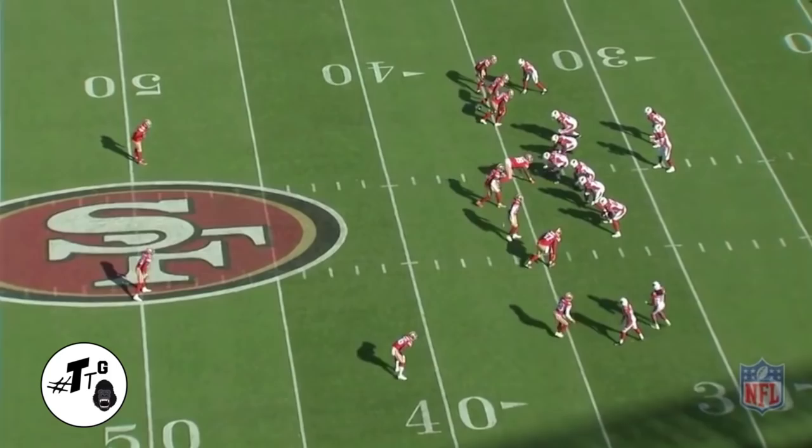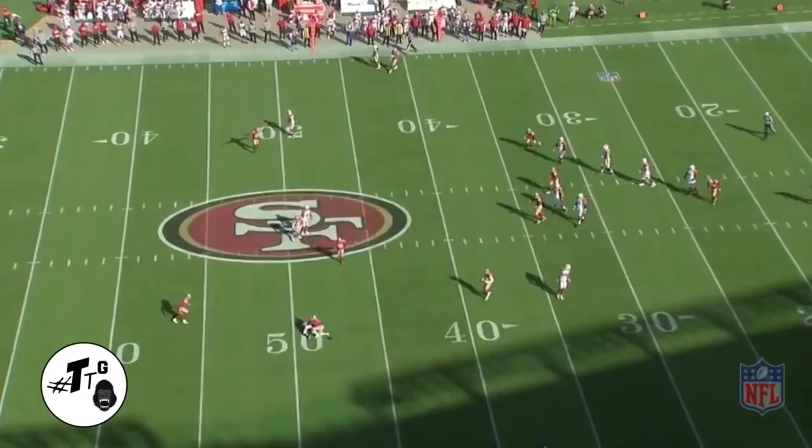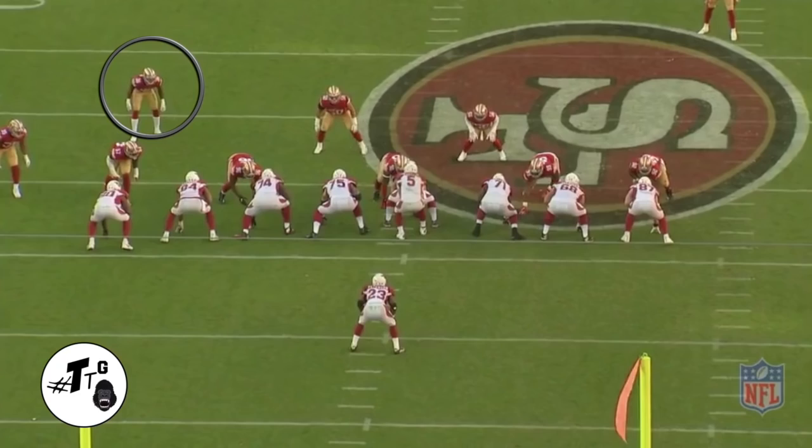This is an extremely hard job for longer corners to get in and out of their breaks. Base 13 personnel, DJ is in a banjo call. He sees the run, so now he's just reading and reacting off of AP. He didn't bring him down on the first try but the second effort gets the job done.